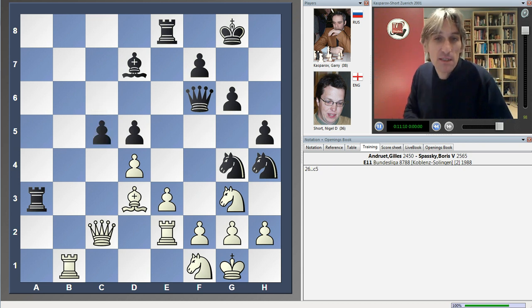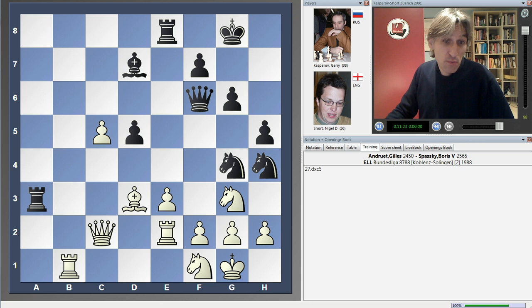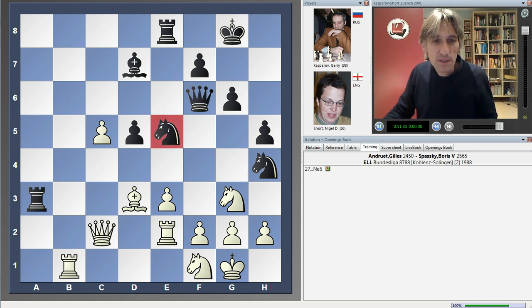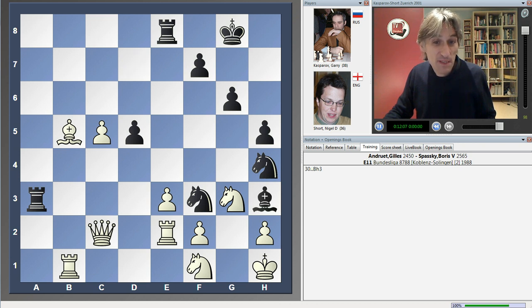Spassky played the pawn to c5. If this is taken by the queen, then rook takes bishop wins. So Androy took with the pawn — but what did black gain from that? He gained a square. Spassky came back with his knight, attacking the bishop. White played the bishop here, saving it. And now, after Spassky's next move, white resigned. He played queen here — does that remind you of Kasparov's finish? You can see how these knights are completely impotent, treading on each other's toes. If pawn takes queen, the knight checks, the king has to go in the corner, and then bishop h3 threatens the unstoppable bishop g2 checkmate. Fantastic.